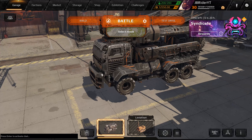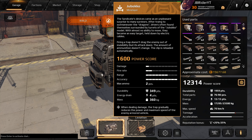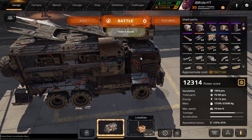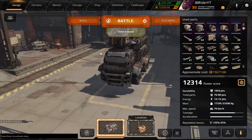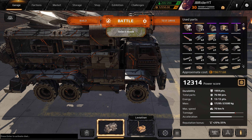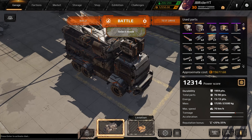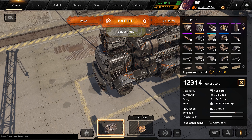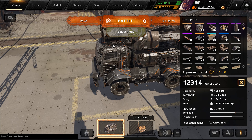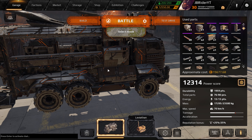Let's quickly check what this thing is made of. This is the Yubuko mine layer — we've got three of them, and they can each shoot two mines before they have to reload. We're also using the new cabin, the Yokozuna heavy cabin. Unfortunately we cannot use the perk because one of our mine layers is on the roof, but once we lose that we can use the perk.